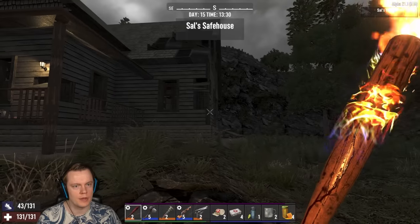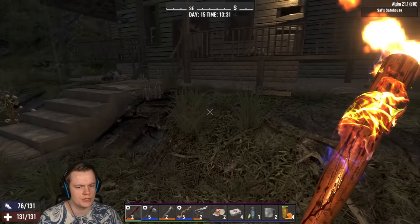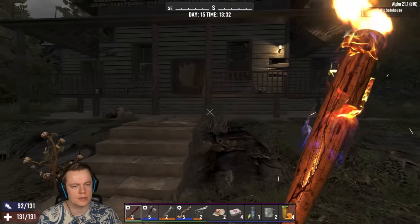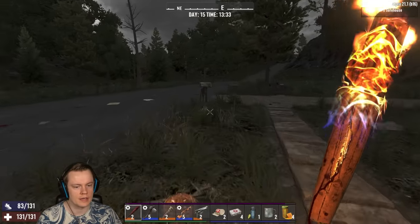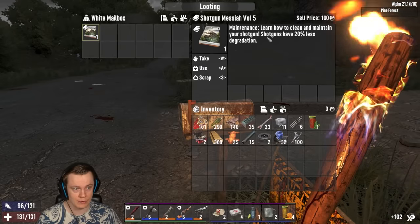A bit of a sad house in the middle of nowhere — Sal's safe house. I think if it doesn't have skulls, there's no loot in it. You can just loot the kitchens and stuff, but there's no special loot. I'm just going to take your mailbox, because we're looking for books after all.